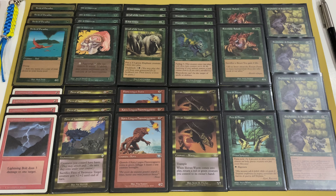The deck contains two sets of mana dorks. First is Birds of Paradise — a flying mana dork that can generate mana of any color. Second is Llanowar Elves — a non-flying mana dork that can generate green mana and also go to attack. Almost all other spells in the deck are creatures.